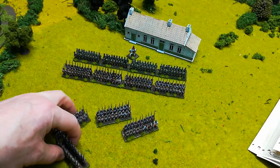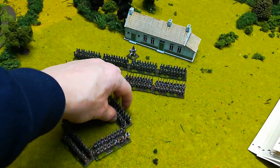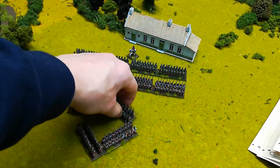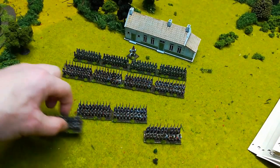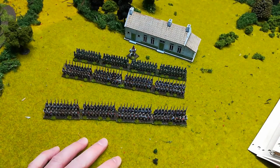The final main infantry formation is square, which is particularly useful when defending against cavalry. Those are the main formations — I'm whizzing through because there's lots of text in the book and it would take a very long video to read it word for word.